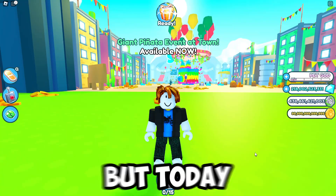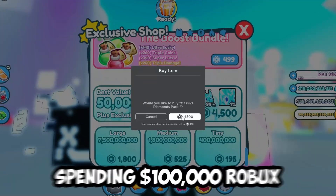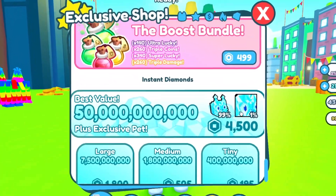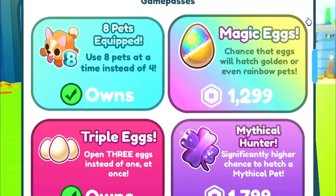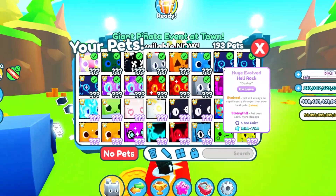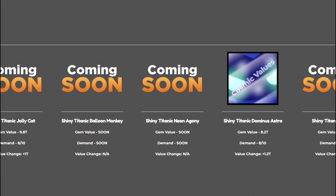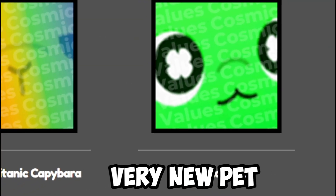I'm a noob in Pet Simulator X, but today I'm going to get a Titanic pet by spending a hundred thousand Robux. I'm going to be spending all my Robux on gems, pets, and even eggs. Plus I'm even going to sell all these huge pets just to get that Titanic Lucky Pet. And that Titanic Lucky Pet is one of the rarest pets in the game — it's the newest one too.